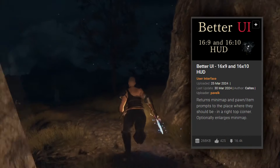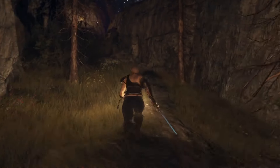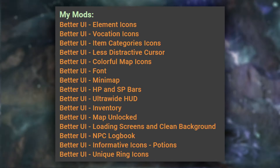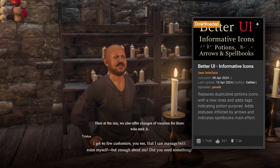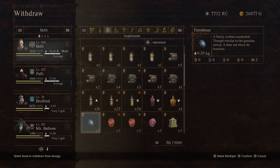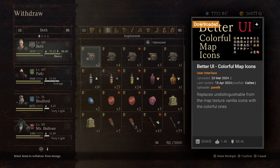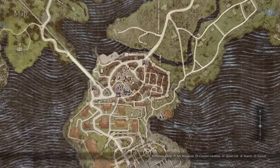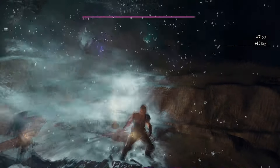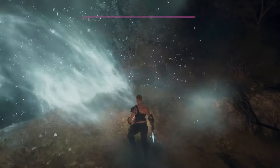At number 5 I have the Better UI series of mods. These are completely optional and just a matter of preference — there's a whole bunch of them in the series. I personally use two: Informative Icons Potions, which adds little icons next to potions and grimoires to make them more distinguishable, and Better Map Icons, which replaces vanilla icons on your map with more colorful ones. I'll leave links in the description for you to check them all out.